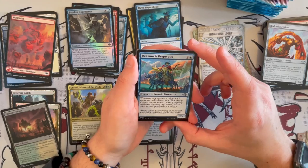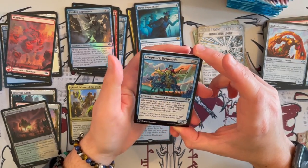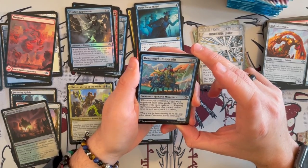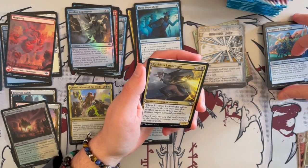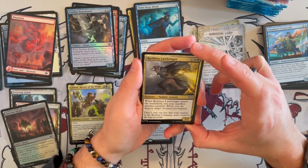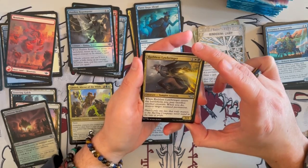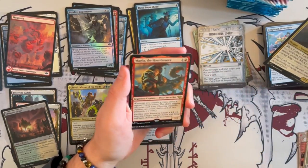Deepmuck Desperado is a 2/4 Homarid Mercenary. Whenever you commit a crime, each opponent mills 3 cards, and this ability triggers only once each turn. It's okay — not that great unless you have interaction with their graveyard. Ruthless Lawbringer is a 3/2 Vampire Assassin. When it enters the battlefield, you may sacrifice another creature; if you do, destroy target non-land permanent. So yeah, you can trade 1-for-1 as a 3/2.